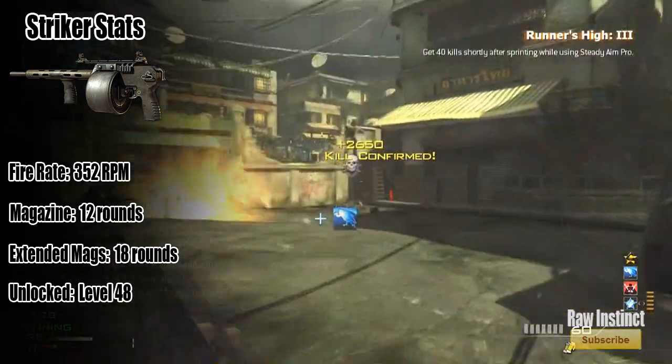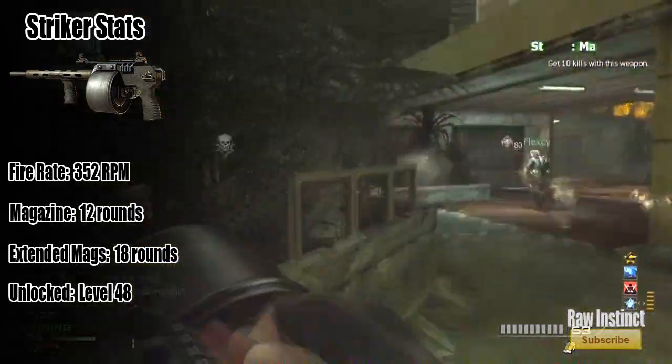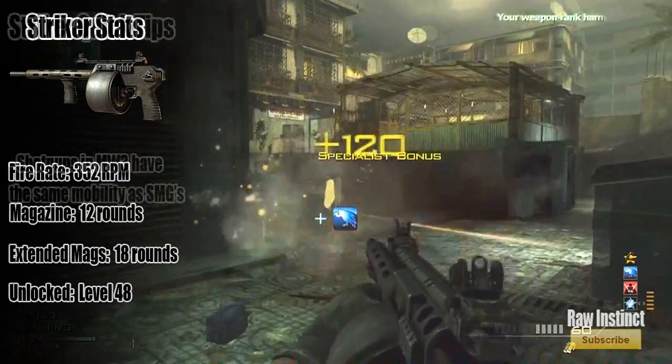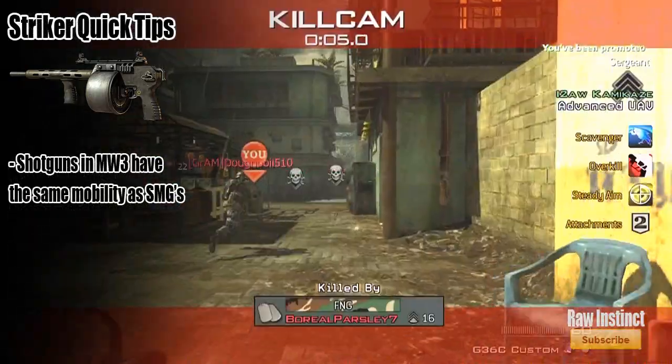If you add extended mags, which is going to be a big help — and I'll explain that later on — you'll get about 18 rounds out of it. It's unlocked at level 48, so it's a gun that's kind of up there. If you want to use a prestige token on it and you really like it, I would definitely recommend it. Now here is where things get very, very interesting.